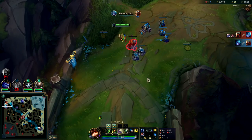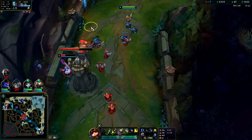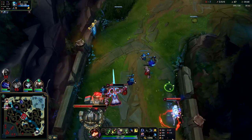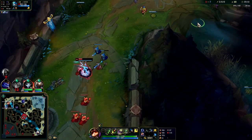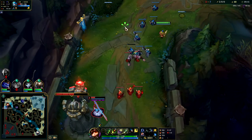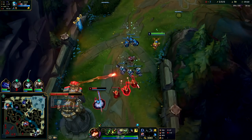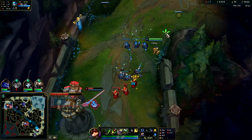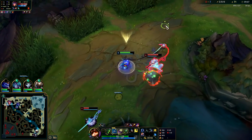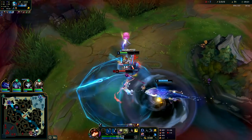Pay attention to what the ranged minions are focusing — that's how you last hit. We can kill her in a second. Lily had a really forced gank, she obviously just came because her top laner is begging for it. But look how low Gwen is — if Lily came from behind, how is Gwen gonna follow if she's too low? Gwen needs to back and let me get two turret plates for free. Because I'm gonna kill them all here — and they're both dead now.